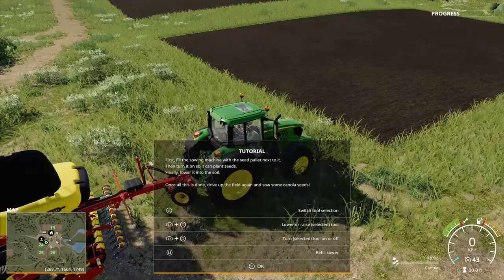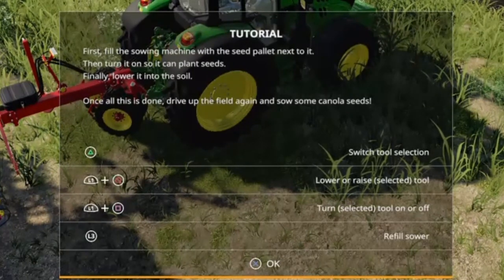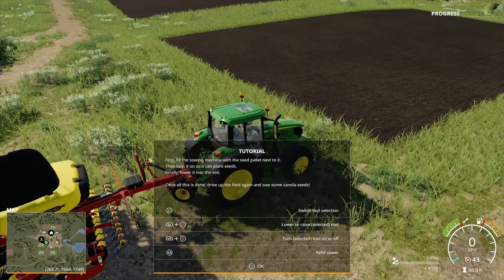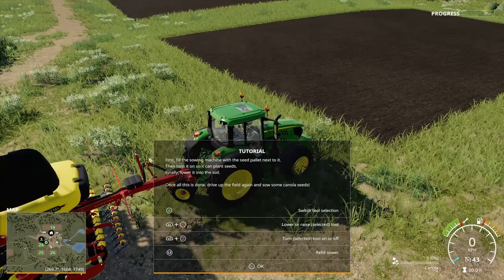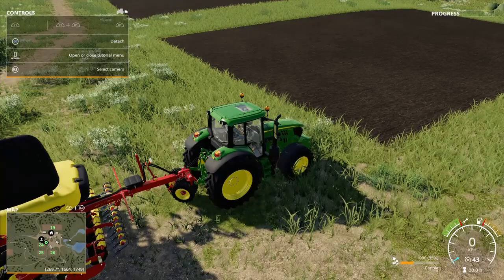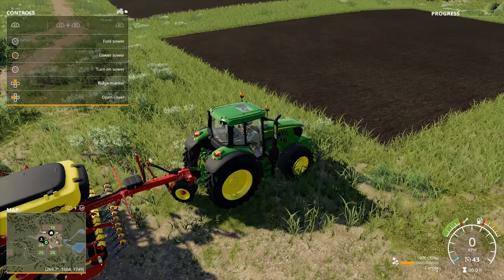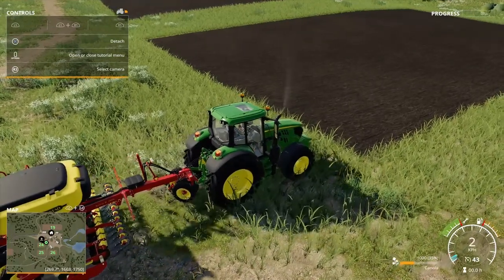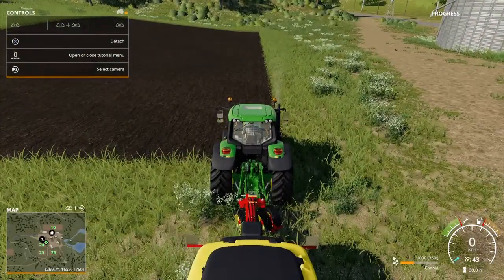Reverse and attach. First fill the sowing machine with the seed pallet next to it, then turn it on so you can plant some seed. Refill is L3 — I am filling with canola. I'm full. Now I need to turn on the PTO, then lower the sowing machine. I'll switch the view and put this on time-lapse.